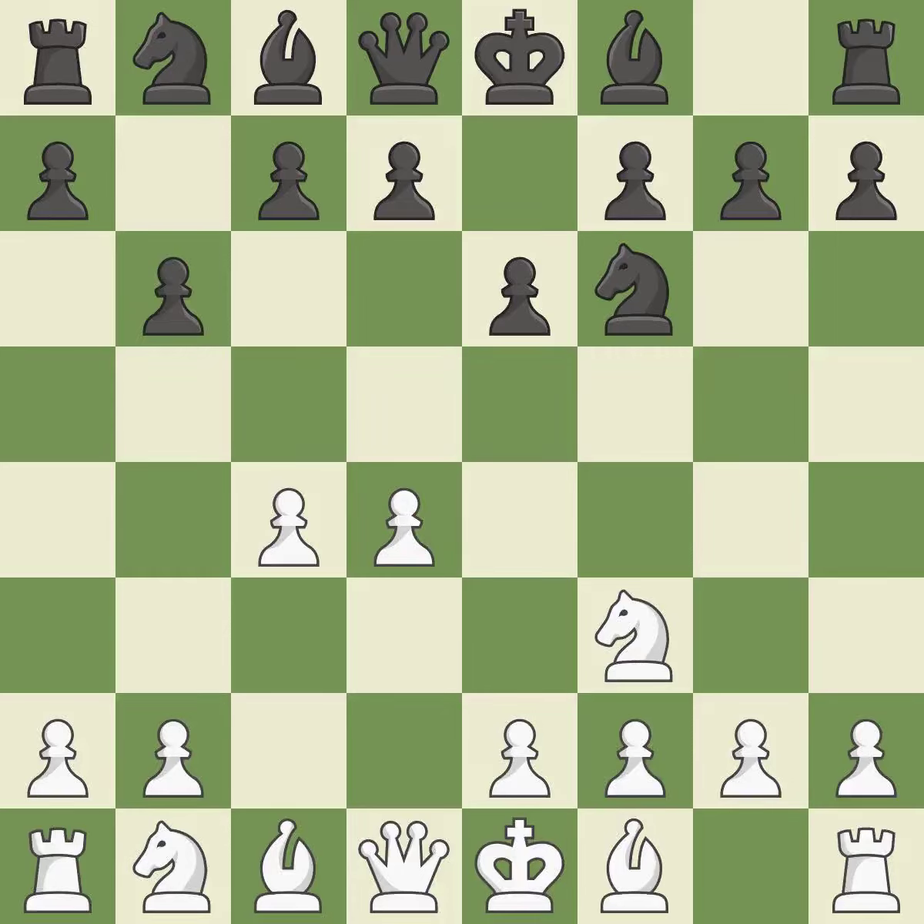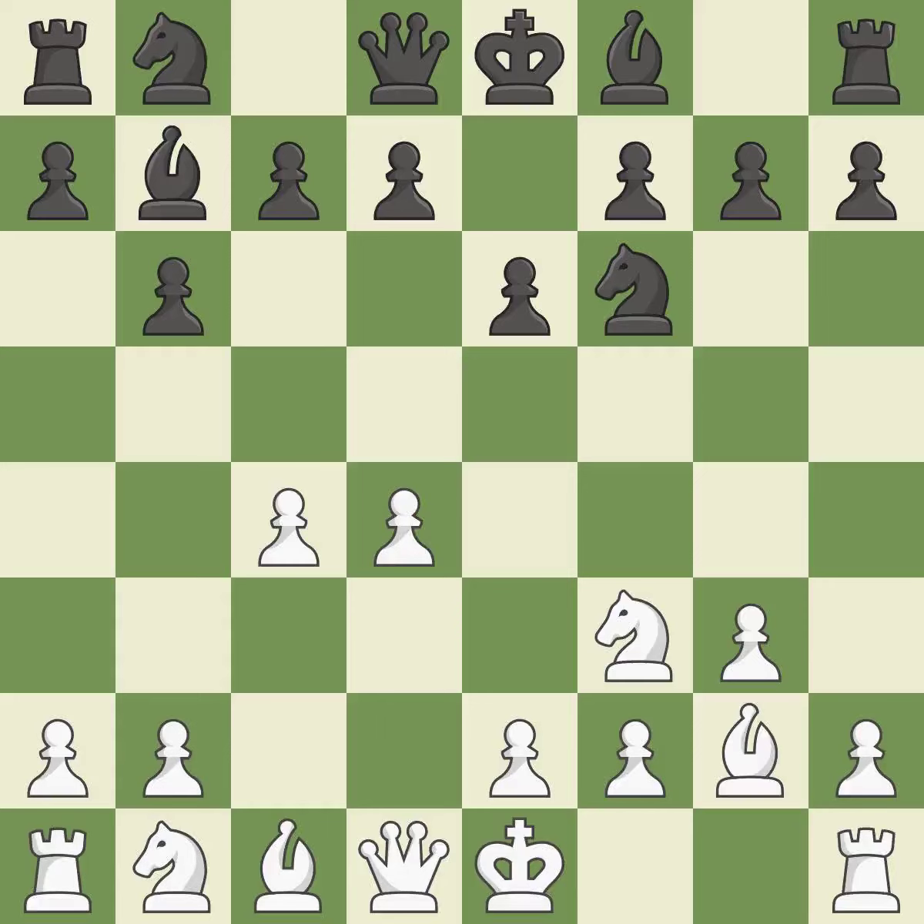The light-squared bishop is getting ready to be fianchettoed by the Queen's Indian Defense on b7, where it will affect the long diagonal. The light-squared bishop is getting ready to be fianchettoed on g2, where it will be positioned on the long diagonal. Fianchetto move Bb7 places the bishop on the long diagonal. Fianchetto move Bg2 places the bishop on the long diagonal. Bb7 develops the bishop and prepares to castle.